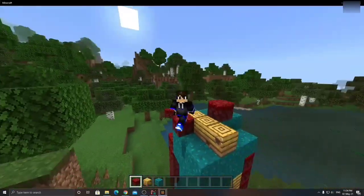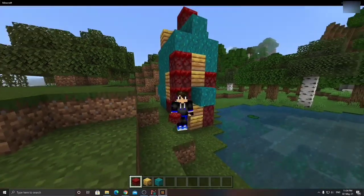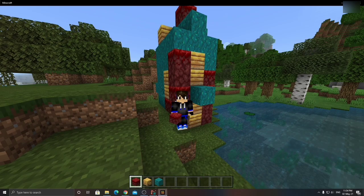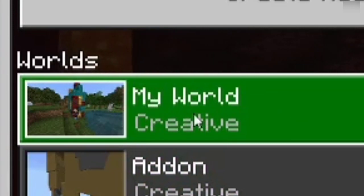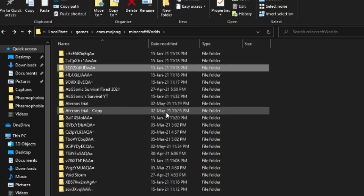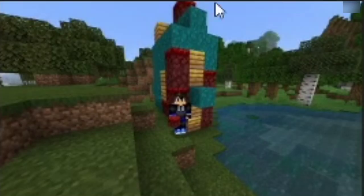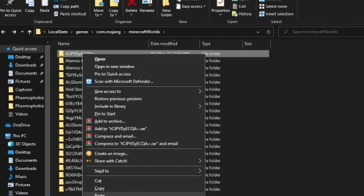As you can see, I built this sign. I'm going to quit the game — it'll take a screenshot so we can identify which folder corresponds to this world. Hit Save. Back in the folder, you can look at the date modified to find the right one. This is the one. You can also rename the folder to something recognizable, like 'a turn,' to make it easier to find.